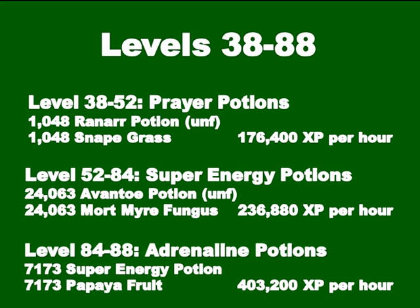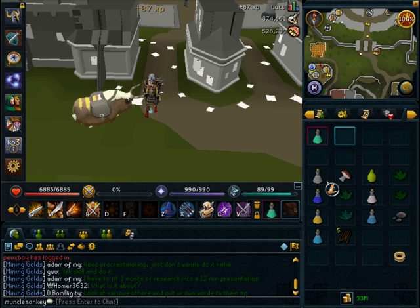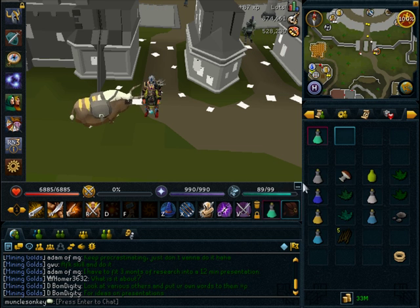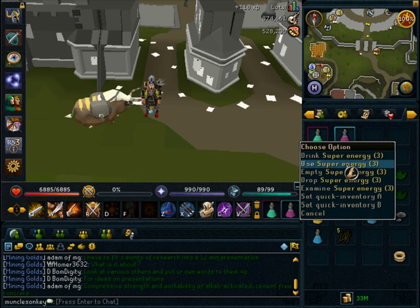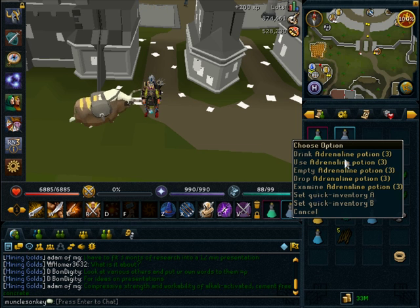Super energy potions give 236k XP per hour, so it should take no time to get to 84. Then the last jump before extreme potions, you're going to make adrenaline potions — 7,173 of them — using the super energy potions from the previous step plus papaya fruits, giving 403k XP per hour. Prayer potions give 87 XP each; super energies give 118 XP each using an unfinished Avantoe potion and Mort myre fungus; and adrenaline potions give 200 XP each — a big jump.